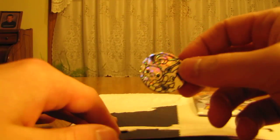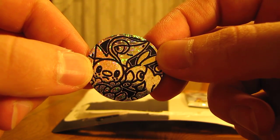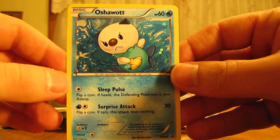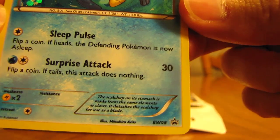I'll show you the coin — it's the same one that's in the other two blister packs that I opened in the previous two weeks. It has all three starter Pokemon on it. And here's the Oshawott promo card, black and white 08 promo.